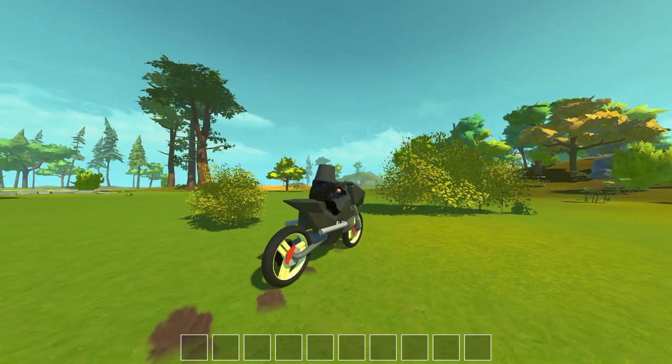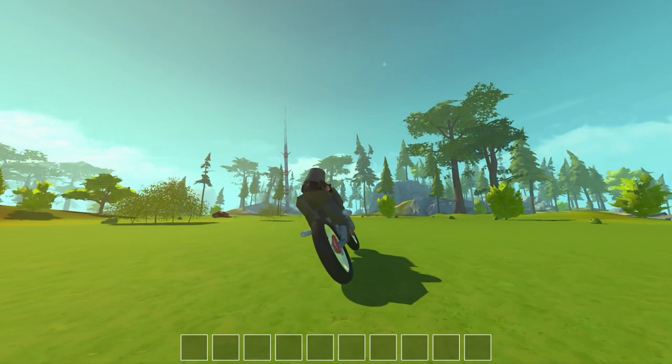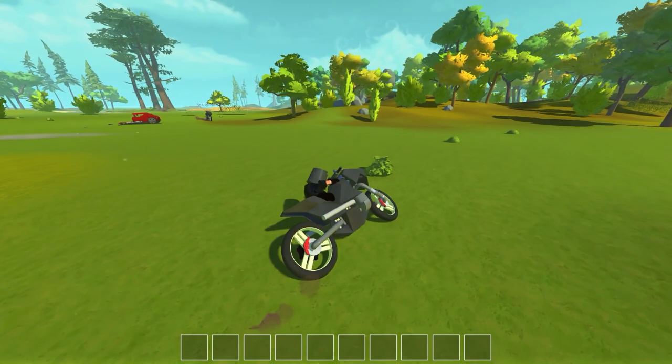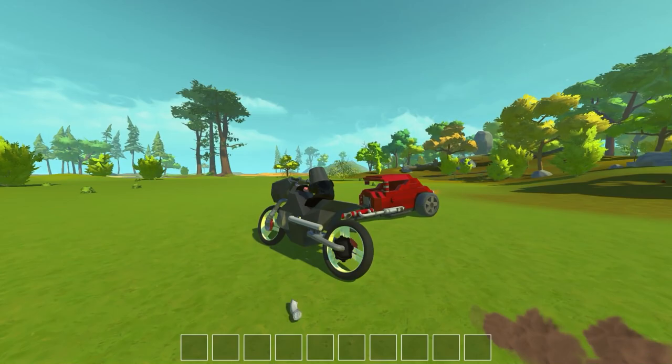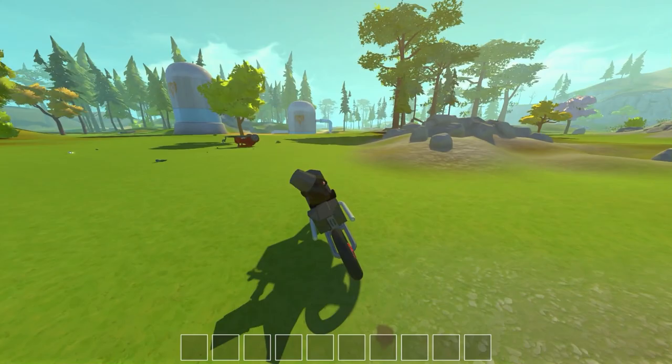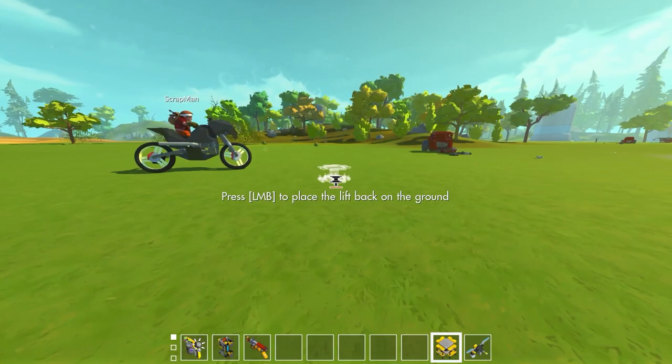I can't believe it took this long for someone to finally make a bike that actually leans. It's neat because when you're going fast you can't lean as much — you gotta slow down. That's realistic. I just jumped off the hot rod wreck engine. The question is — is it realistic enough to do a stoppie? Nope. It's rear wheel drive so it's also rear wheel braking.